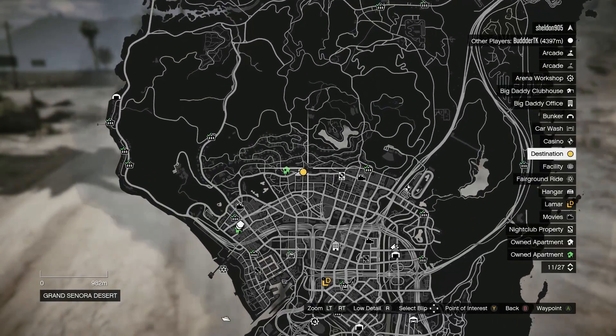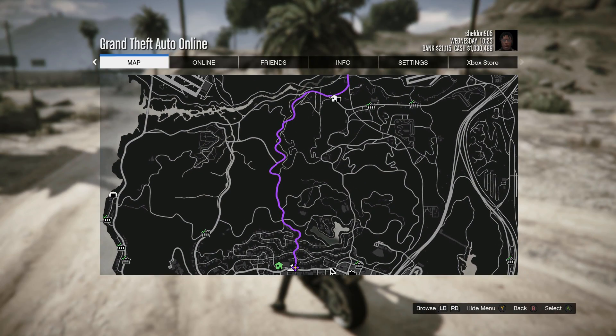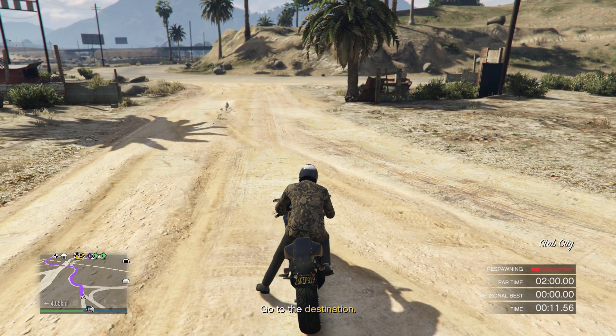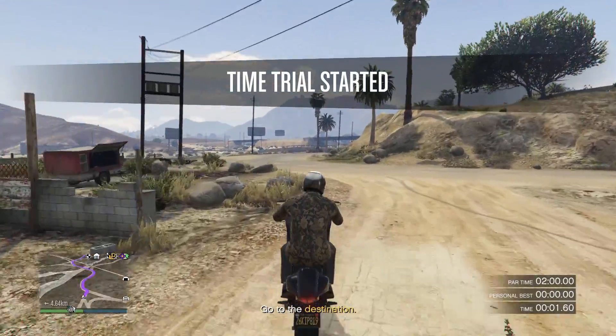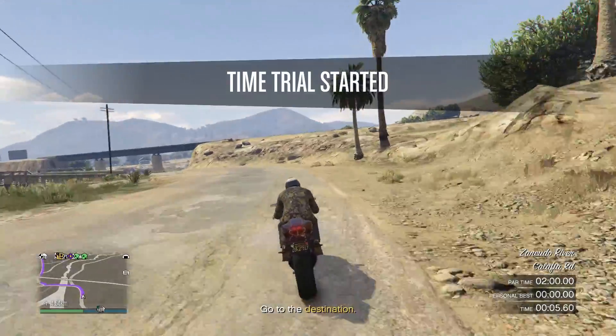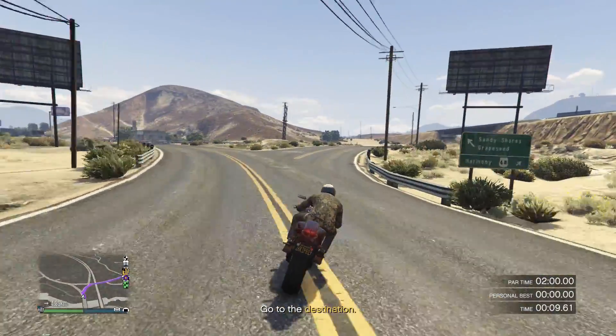For the first best way to make money in GTA 5 Online, you're going to want to do this week's time trial. If you're one of my longtime subscribers, you know I love doing time trials. This week's time trial is Stab City, which is in the northern part of the map. Put your waypoint on the destination, then restart the time trial by holding the button you use to get onto the vehicle.